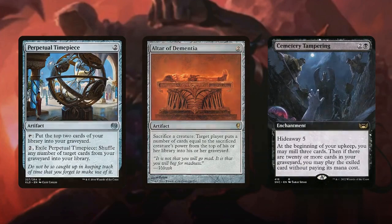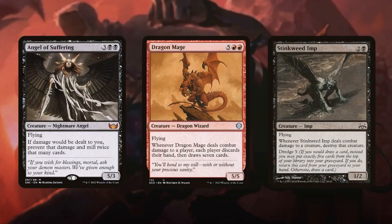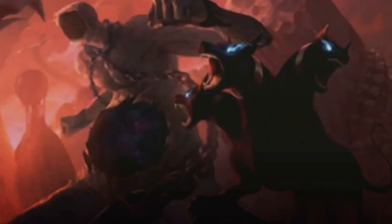Additionally, creatures like Angel of Suffering, Dragon Mage, and Stinkweed Imp offer additional effects that further our game plan. Once we have sufficient creatures in our graveyard, we can begin to reanimate them using our commander.